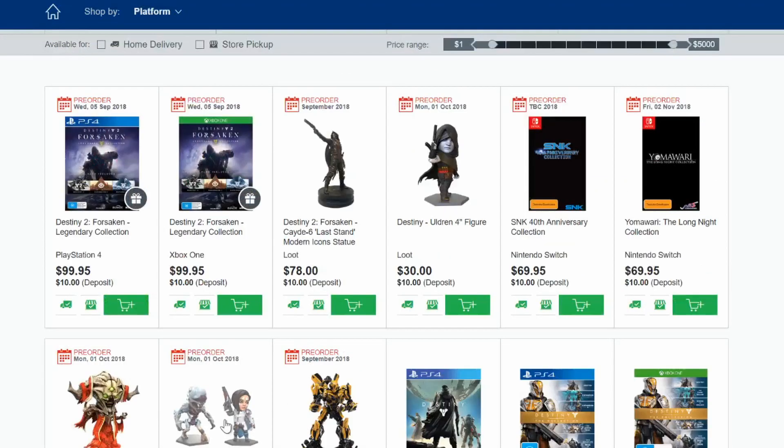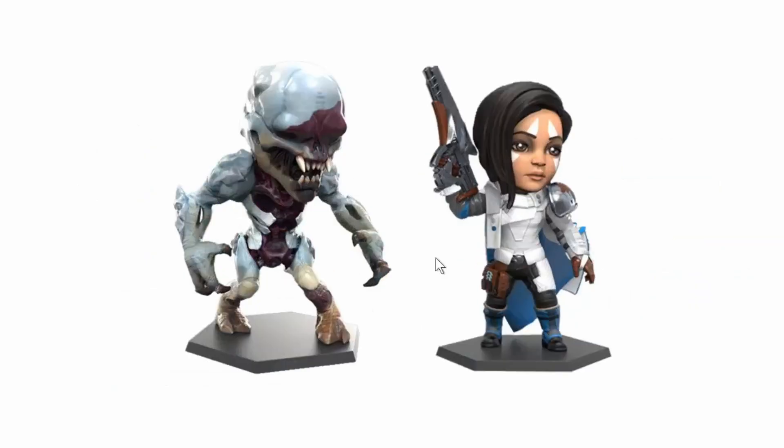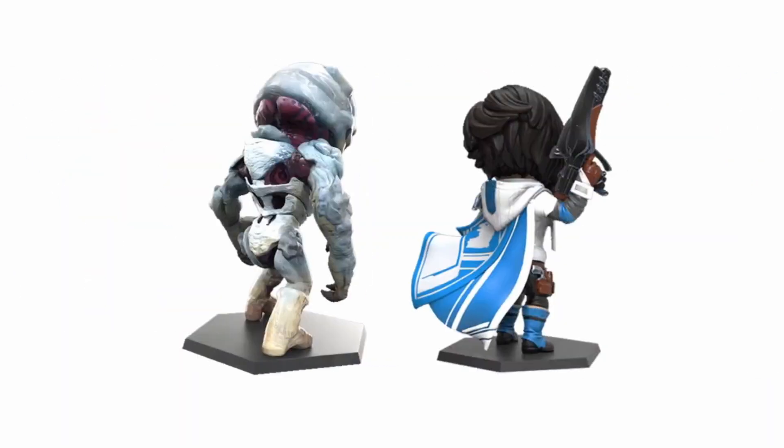Last but not least, we get the set over here — Anna Bray and the Eye Straw 4-inch figurines for 50 Australian dollars. This comes out on the 1st of October 2018. I really do like the fact that they incorporated this set — at least you get that for 50 bucks, saving yourself a bit of money compared to buying separately. I like the way this looks, the Throne, the nice looking paint job, the way she looks, and the poses are pretty cool too.